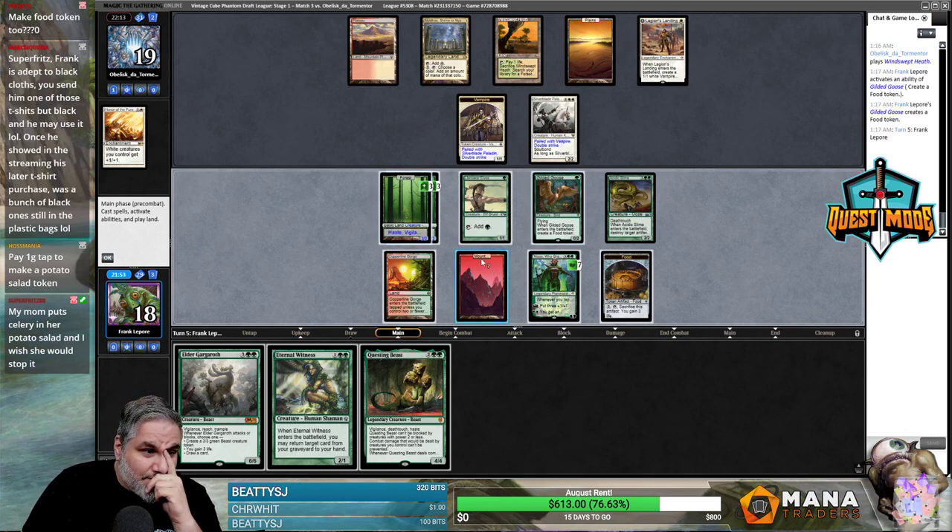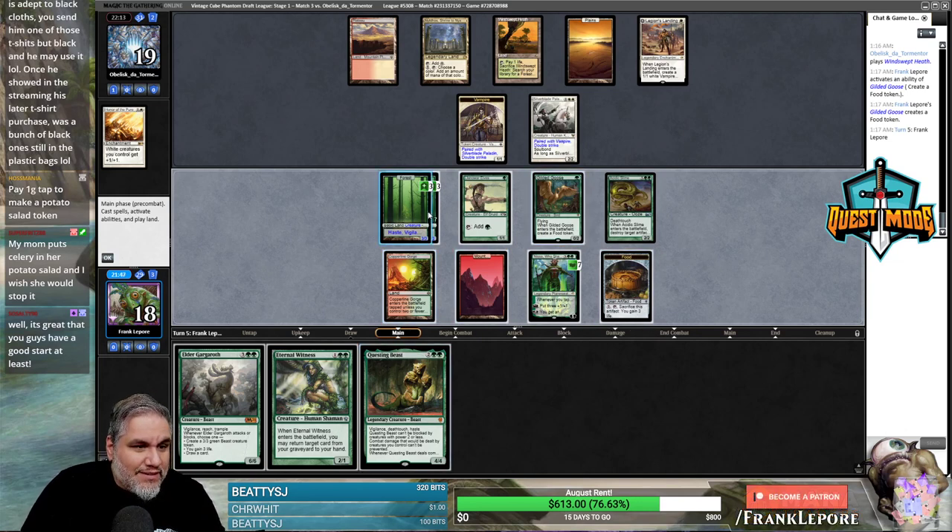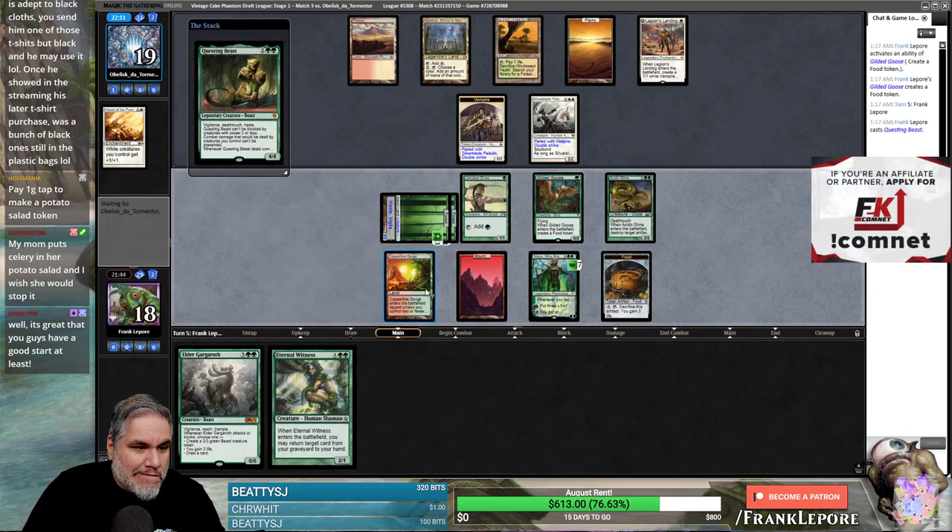That's pretty good. One, two, three, four, five, six, seven, eight — we have nine mana now. I guess we're attacking with this guy; they can't block. This cube is actually up until like July 29th or 30th, which is pretty insane. I have no idea why they put it up for a month after the Legacy Cube, but I'm not complaining.